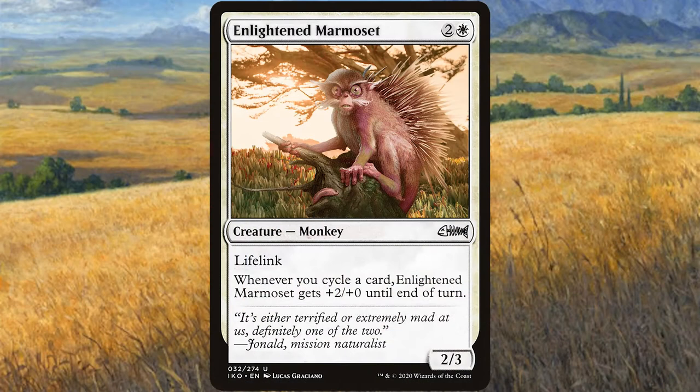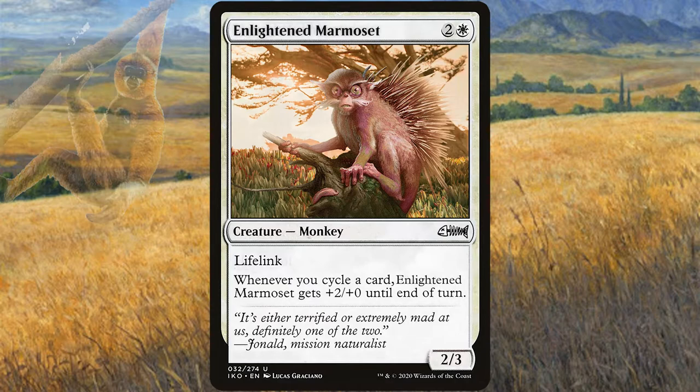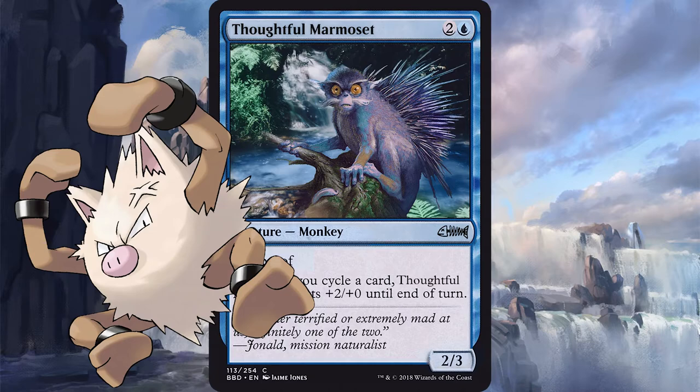You're absolutely going to enjoy this first one. Enlighten Marmoset is a 2/3 monkey with lifelink that whenever you cycle a card it gets plus 2 plus 0 until end of turn. Next up we have Thoughtful Marmoset, a 2/3 monkey with hexproof that whenever you cycle a card it gets plus 2 plus 0 until end of turn. With him in your deck he'll be your prime mate.